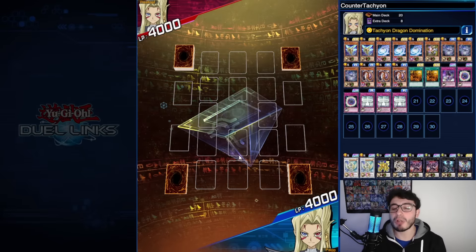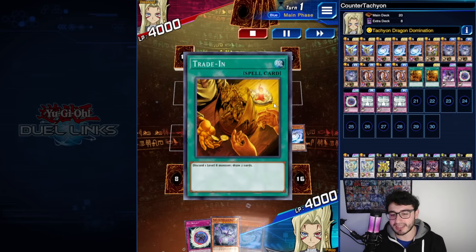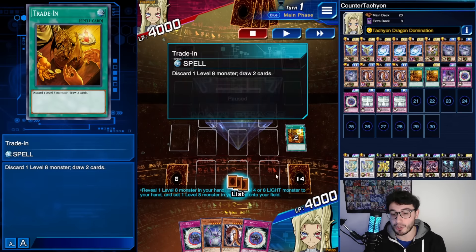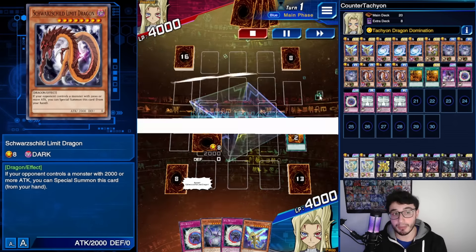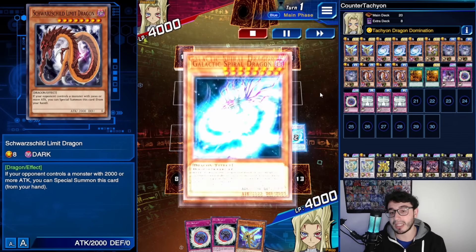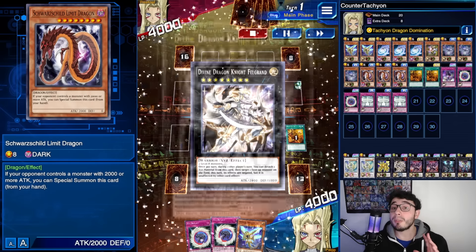Second duel — a mirror match. It was full of mirror matches while testing this. Trade-In to begin, discarding the Galactical Spyder Dragon — so we have the full combo. We got Limit Dragon, then Parsec normal summoned without tributing because we control a level 8. Spyder Dragon came from the graveyard, and we're going into Felgrunt — because after using Nebula's effect you're locked into Dragon type, so you want Felgrunt first.